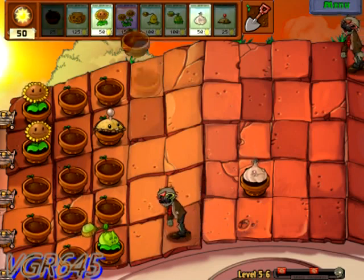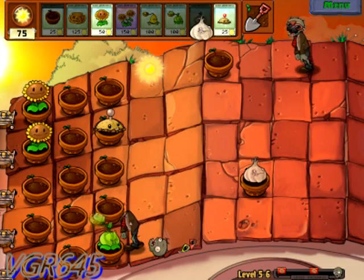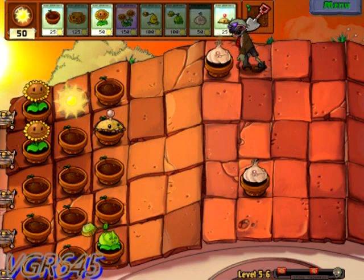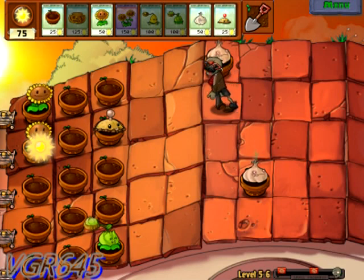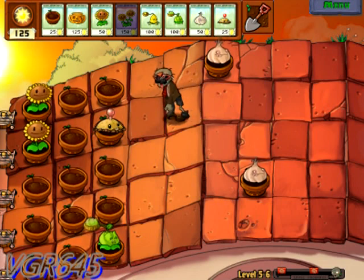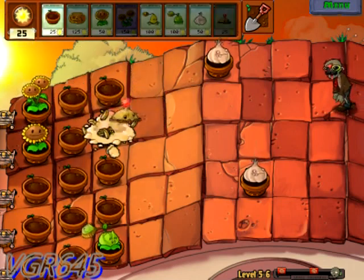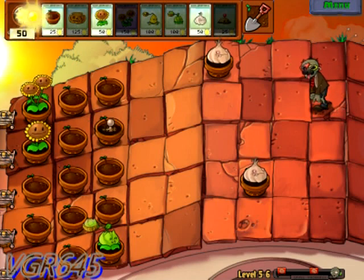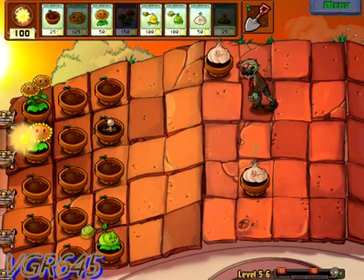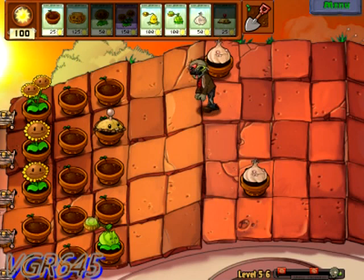Yeah, it went down. So the next option would be putting a cabbage-pult right here hoping the zombie dies in time. And here comes another one. You see the zombie right there on the top? I put the potato mine down there but in the wrong spot. So what you do - you put a flower pot there. The zombie goes down automatically if it's on the far top or far bottom, and if you put a garlic, it will automatically go down or up.